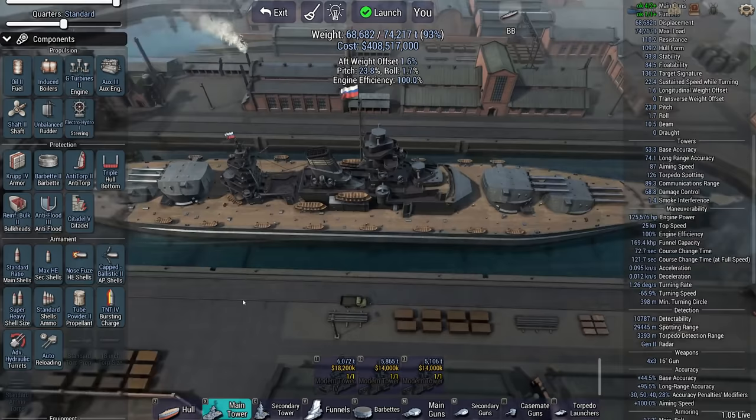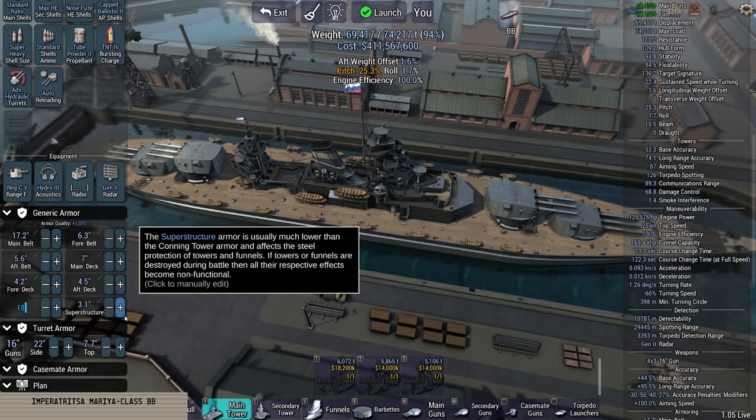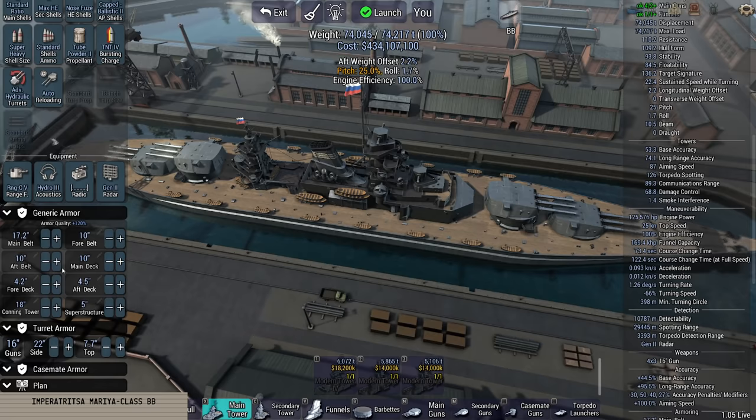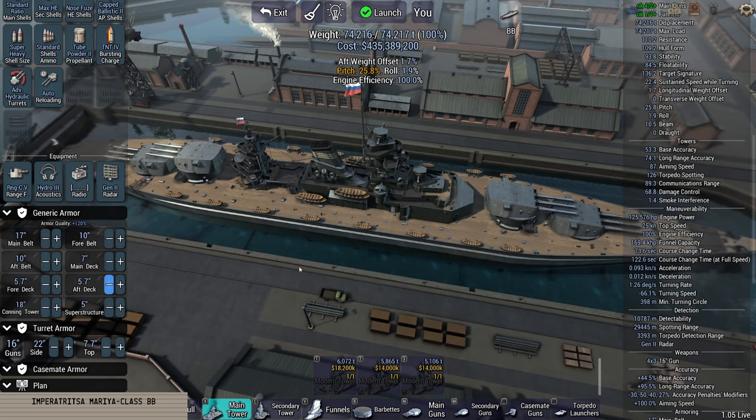I could just put the ship out like this and put a load of armor onto it. Let's go with 22 inches there, 18 inches on the conning tower, 5 inches on the superstructure. Four belt layers — I'd love 10 inches but that might be pushing it. Main deck 10 inch, fourth deck — I cannot boost it that much. Let's go for 7 inch, 6 and 6. That's too heavy. Moving to 5 and 7 on both and we are one ton shy of total displacement.